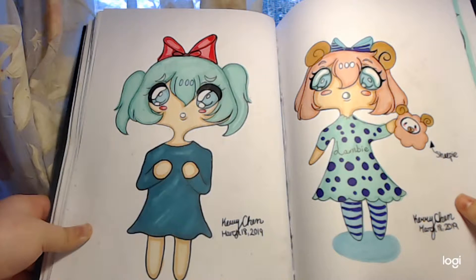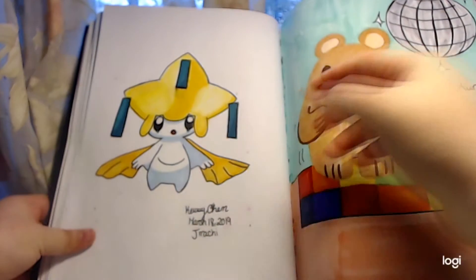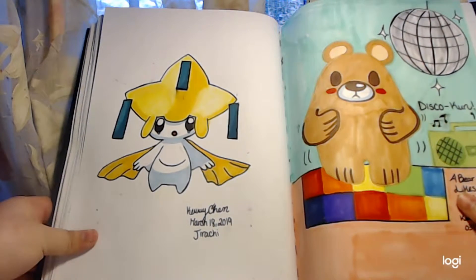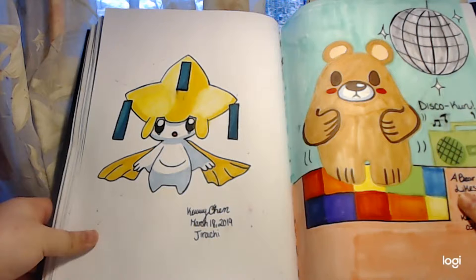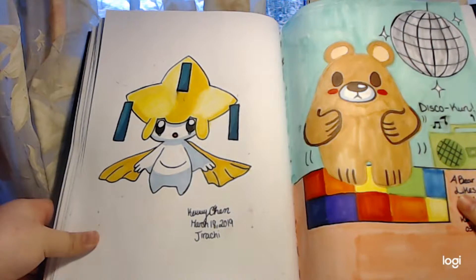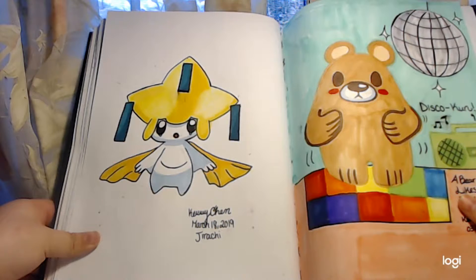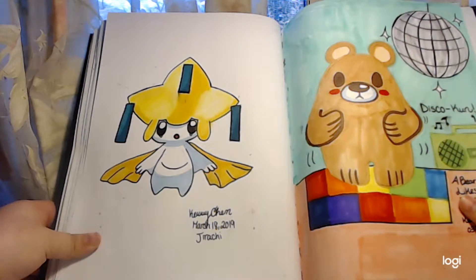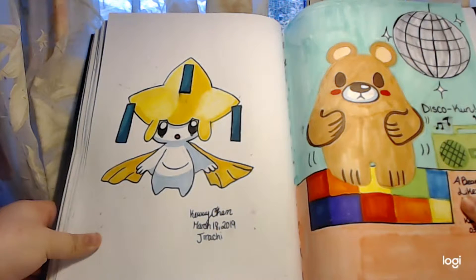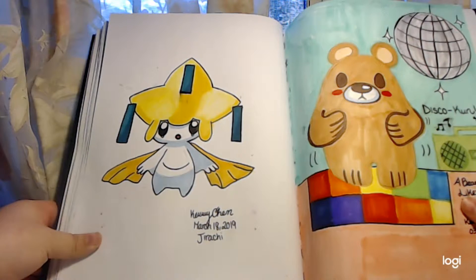Here is Lambie the chibi and Sheepy the sheep — they're so cute. Here is Jirachi. I think this is my first attempt at drawing Pokemon on paper. I don't really like Pokemon, but I think Jirachi is very cute so I drew him. I did have an oil painting of Pikachu when I was 14 years old, but I don't know where it is, so that's a shame.